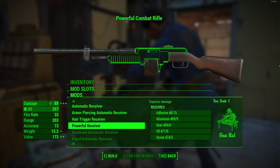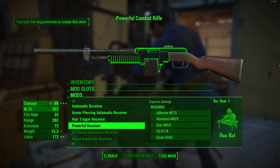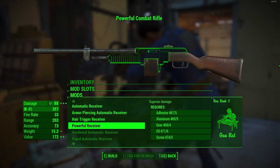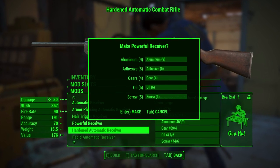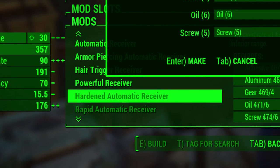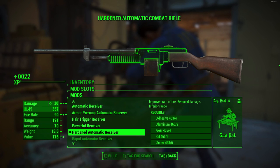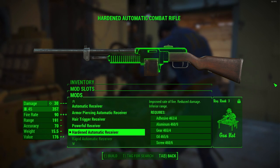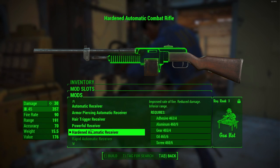What you want to do is hover over the craftable item just above — in my case, the powerful receiver — then press right and down very quickly: press right first, then down very quickly. What should happen is the confirmation menu pops up for the item above, but you should now be hovering over the item just below it — the hardened automatic receiver. It may take a couple of tries to get the timing right, but once the menu says 'make powerful receiver' while you're hovering over the one below, hit craft — and I've now crafted the hardened automatic receiver without the required Gun Nut rank.